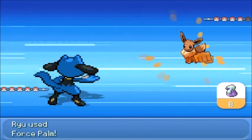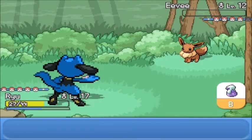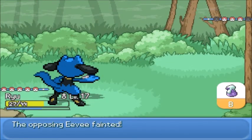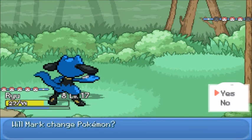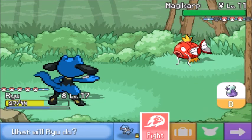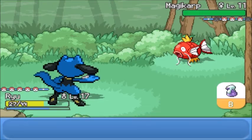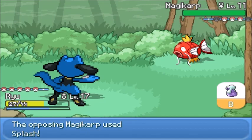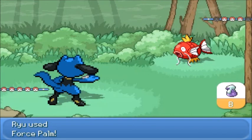I was happy there for a second, but then I realized - that was probably his ace in the hole, and now it's dead. So you have four Magikarp and one Eevee. Quite the squad right there. Alright, let's not waste a Force Palm on Magikarp - I'm gonna just go to Harry and deal with this.